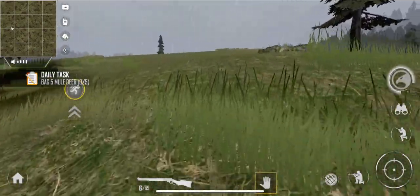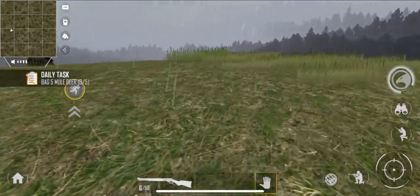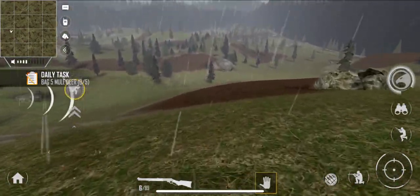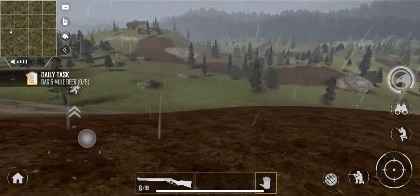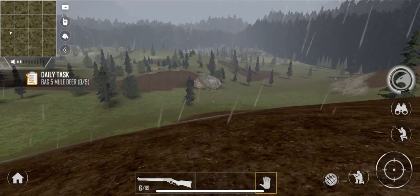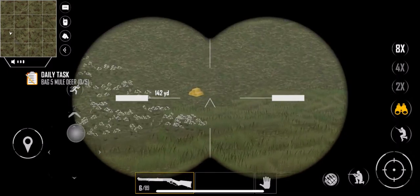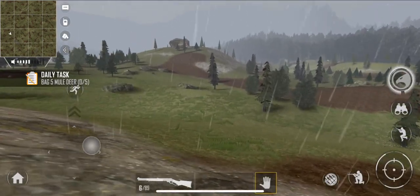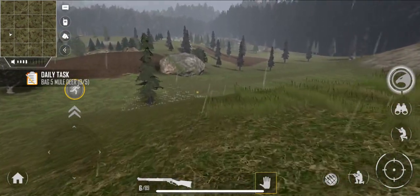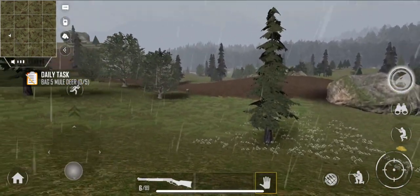I don't know if they have custom maps or a way to build them — we'll check that out. Depending on the hunt, I feel like the money might be pretty good. Daily task: bag five mule deer. I should remember to pull out my binoculars. We managed to get one elk so far. I wish you ran a little bit faster — that'll have us wanting to buy a vehicle. There's one over here, let's get another one!